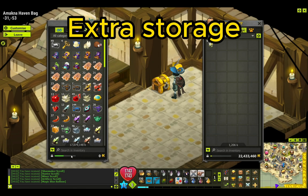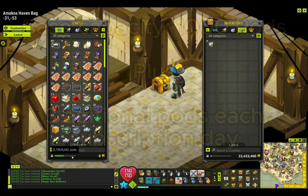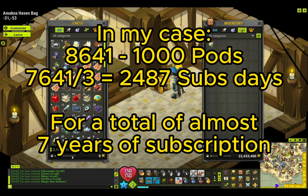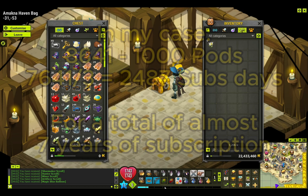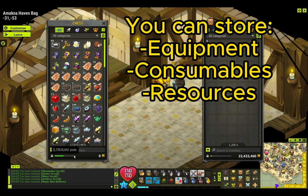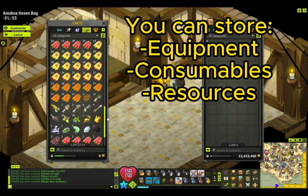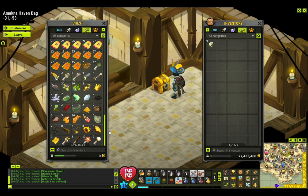The second thing is that you've got some extra storage and it's basically like a bank. The base capacity of this box is 1000 slots and you will get 3 additional slots with every single subscription day — keep in mind I've been playing the game for 7 years with subscription. Every single day with subscription will get you 3 additional slots. You can store equipment, consumables, resources, whatever you want.